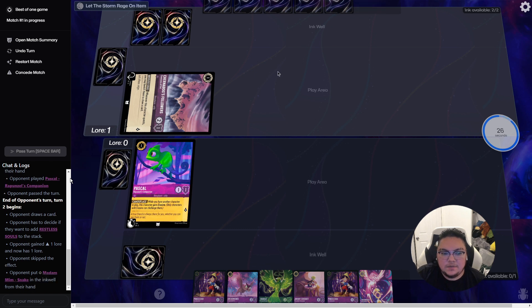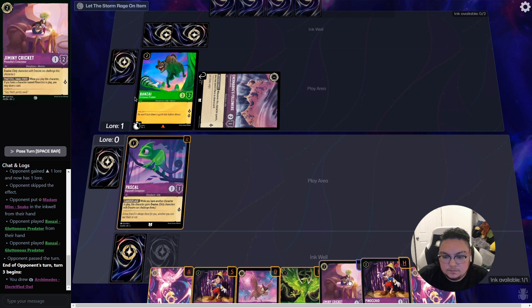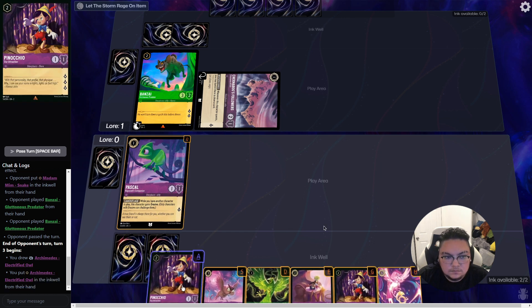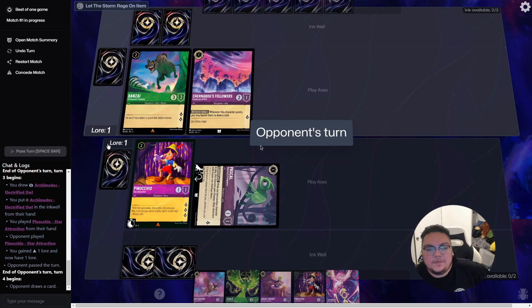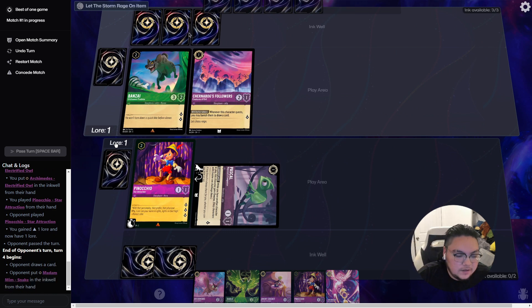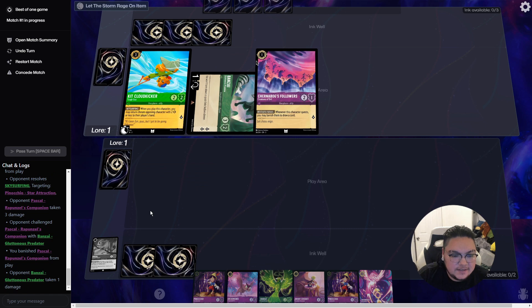Looks like he is questing with Chernabog and he's got a Hyena out. We're going to quest our Pascal, and then next turn we'll play our Jiminy Cricket to get our draw off of Pinocchio. Looks like he bounced back my Pinocchio, which means he can challenge my Pascal.